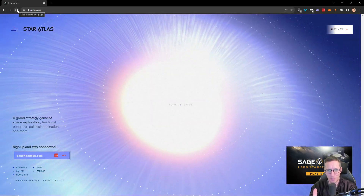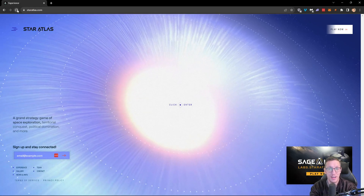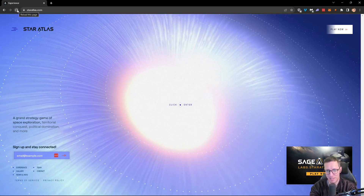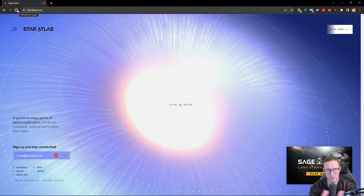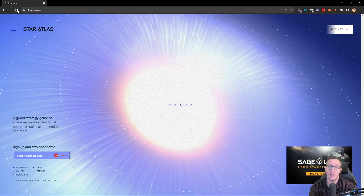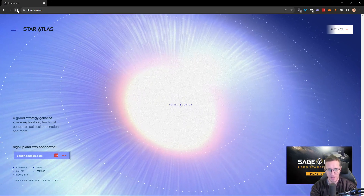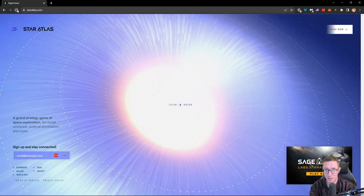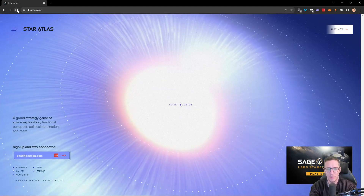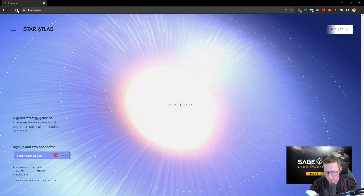Hello ladies and gentlemen, welcome to a brand new series. My name is Steve Woody and this is Star Atlas. In this series we're going to be going from zero to hero. The idea is I'm going to walk you through the process of playing this game with nothing more than $20 in my account. I want to see what's possible, so let's go ahead and get started.